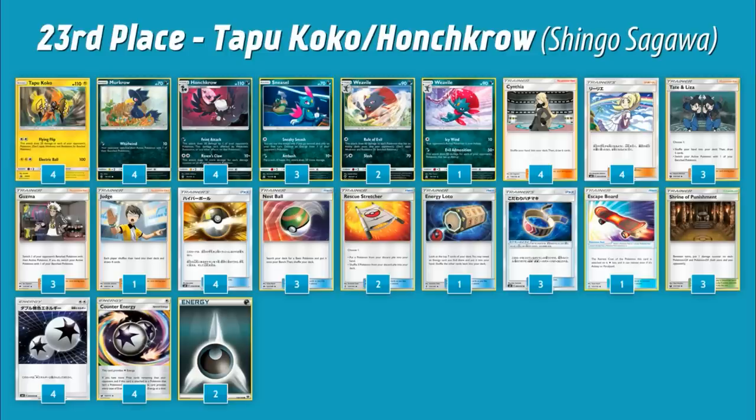The deck plays four Double Colorless, four Counter, and two Dark energy — you'll probably be behind when using Tapu Koko to spread damage, so then Honchkrow sweeps the entire board. The deck made top 32 and was the only one of its kind there. The unique thing I wanted to touch on is that everything in this deck is already in standard with no Tapu Lele — so the most expensive card right now is Shrine of Punishment at around eight dollars. If you're looking to get into Pokémon TCG but worried about cost, this is a great place to start — it showed up at this tournament, and it might be even better in a best-of-three setting where you can play around things.